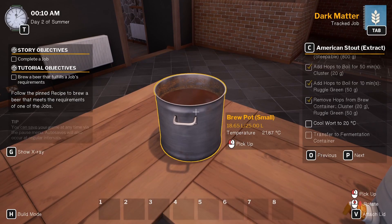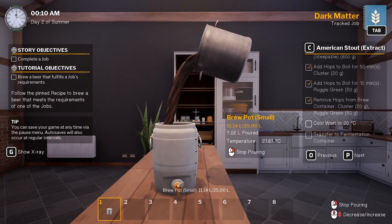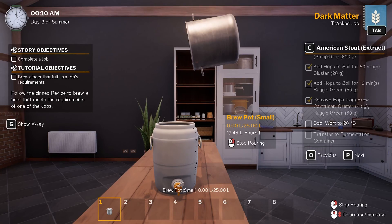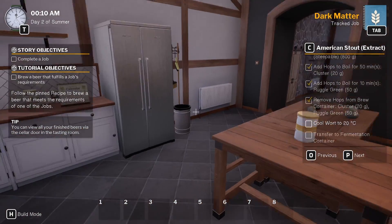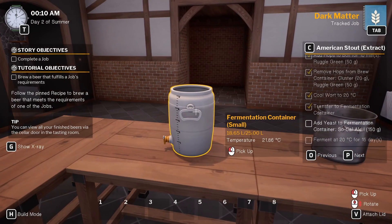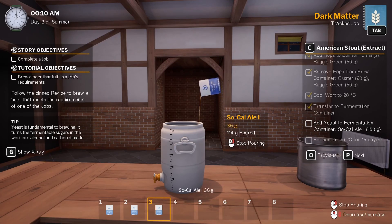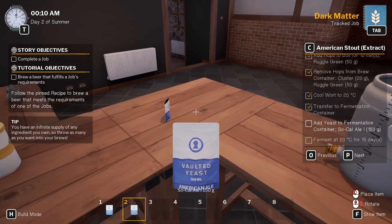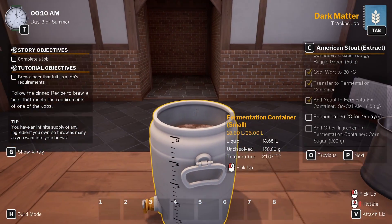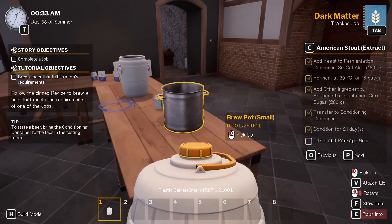We've added our hops and let it boil for about 60 minutes. I accidentally removed the original Cluster hops for about 50 seconds because I didn't realize we needed to put both of them in at the same time, then remove them after 10 minutes for the Fuggle hops. If I remember correctly, the hops are just adding some bitterness and some other flavor notes into the beer. Now we let it cool and transfer it. We're going to add our SoCal Ale yeast and let it sit for 15 days, and after that we're going to transfer it again. The sugar is what creates the alcohol inside the beer once it's reacting with the yeast.